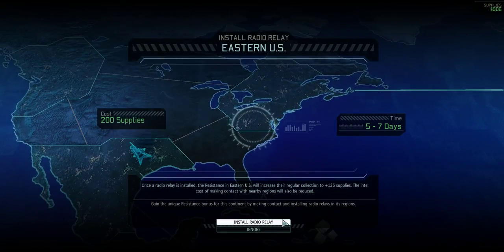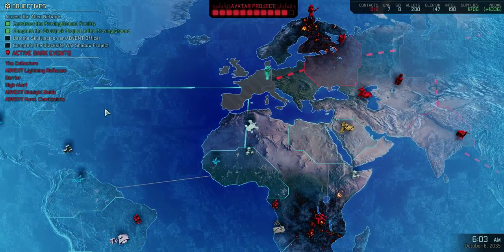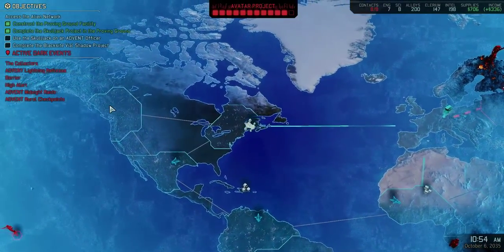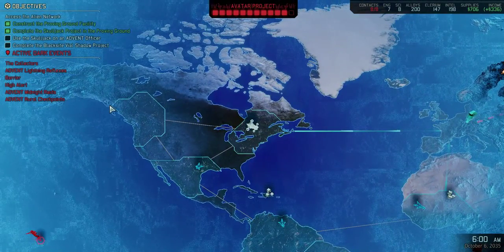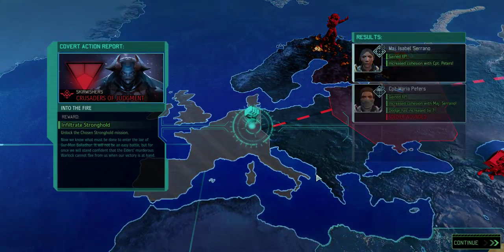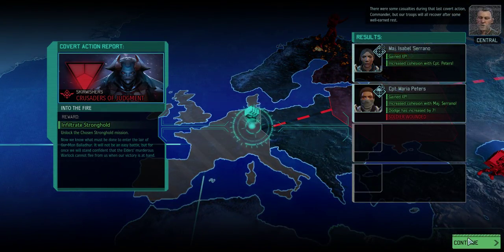Neither radio tower is relevant for actually positioning for contacts, so whatever — just build one there because it's closer to where I want to be. There were some casualties during that last covert action, but our troops will all recover after some well-earned rest.